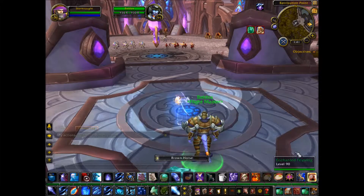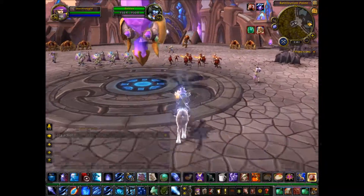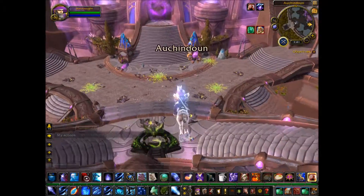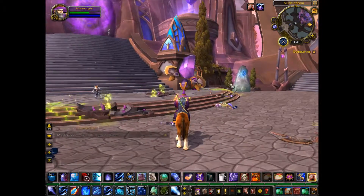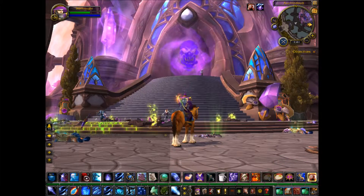From here we will mount up and head straight ahead. This instance portal is fairly easy to get to. You can just jump off and take a little bit of fall damage. As you can see, the summon stone is right there, and the instance portal is just straight ahead.